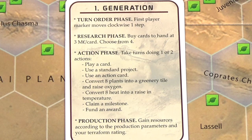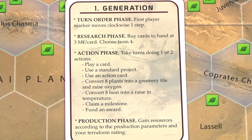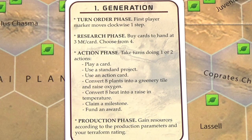A generation is just the term used for a round. The first thing you do each generation is the turn order phase — except you skip this in the first turn. This just means passing the first player marker to the player on the left. Then you do the research phase, where each player is dealt 4 project cards, but each card costs 3 mega credits to keep. You choose which to buy and discard the rest.